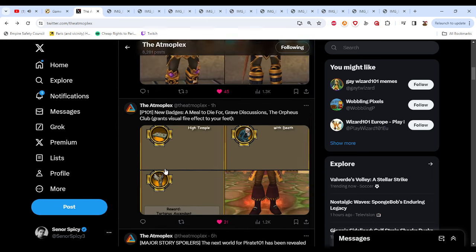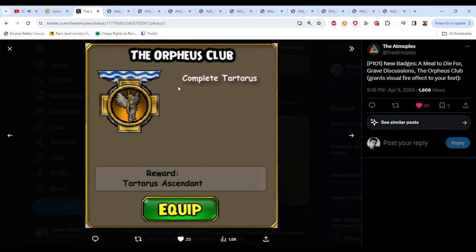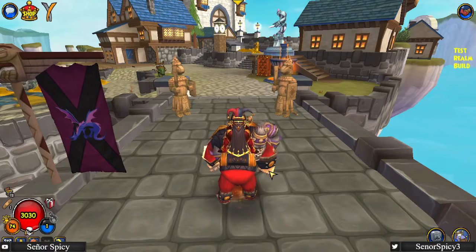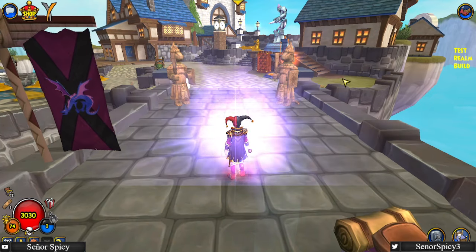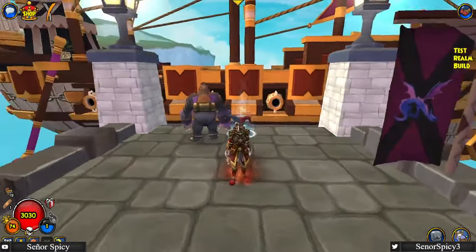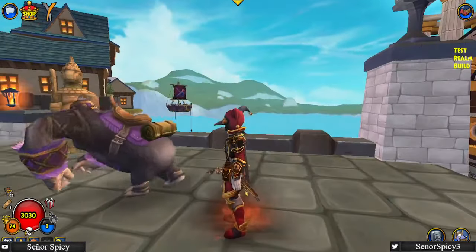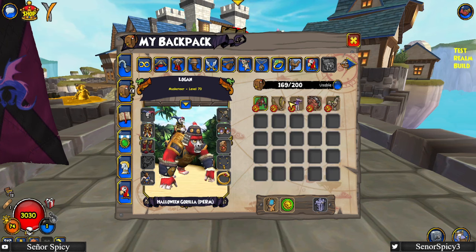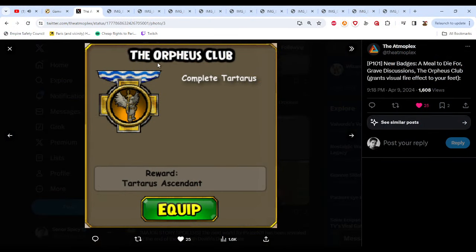Test Realm is up. There are some story spoilers I'm not going to share. There are a couple of new badges — I'm Going to Die For, Grave Discussions, and the Orpheus Club, which I really like. The Orpheus Club badge actually gives you the Tartarus Ascended reward — some fiery little effects. It's not bad. Cool that they're adding effects to badges. I like the badge name — the Orpheus Club. Pretty cool.